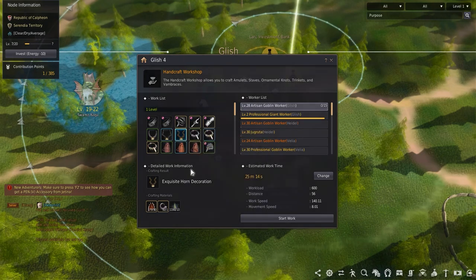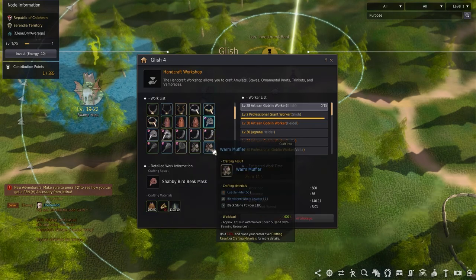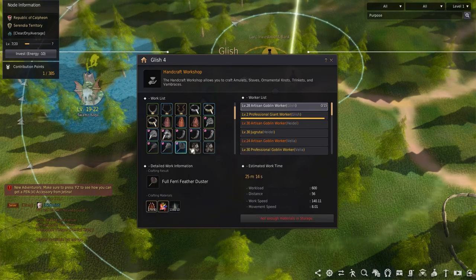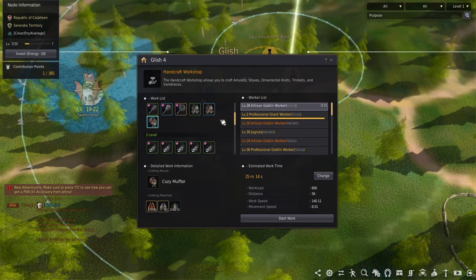In the level 1 workshop you'll find horn decorations, tooth bracelets, leather bags, beak masks, ivory flutes, leather dusters, and mufflers. Crafting each will require the green, blue, or yellow grade hides, black stone powder, and the trophy matching the goods you're making — like beak masks need the beaks, while horn decorations need the horns.